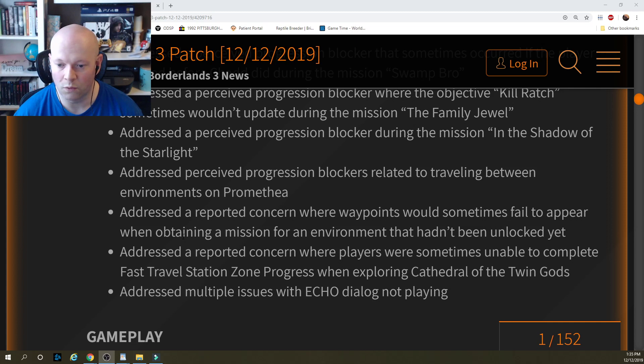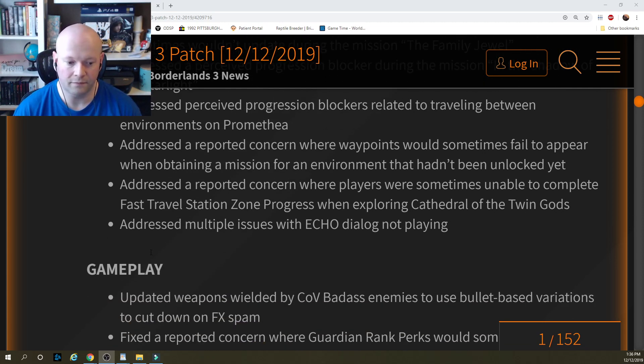Addressed a reported concern where waypoints would sometimes fail to appear when obtaining a mission for an environment that hadn't been unlocked yet. Addressed a reported concern where players were sometimes unable to complete fast travel station zone progress when exploring Cathedral of the Twin Gods. Addressed multiple issues with echo dialogue not playing.